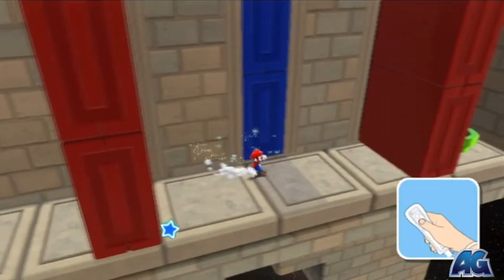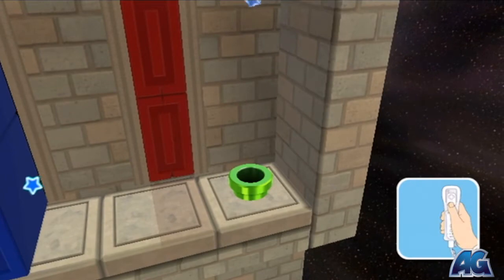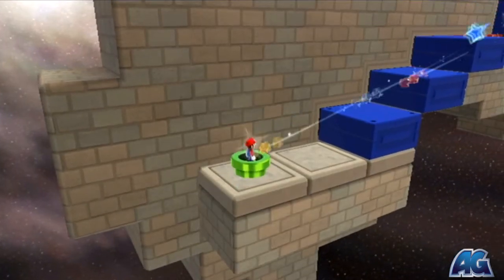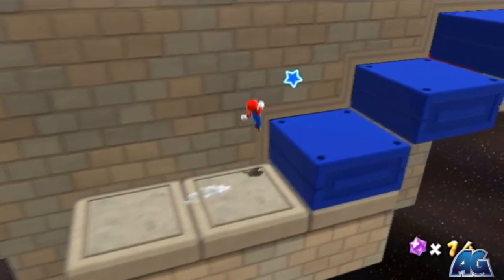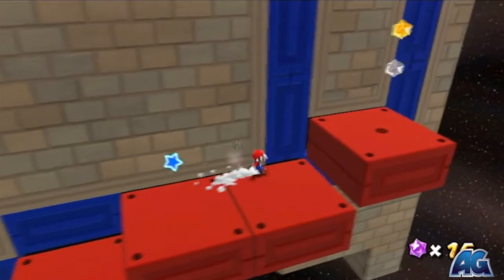So for now just run right past all these walls and hop down to this tube. It's gonna bring you up here. Be careful not to do a spin jump by accident out of habit and have them fall off from under you.